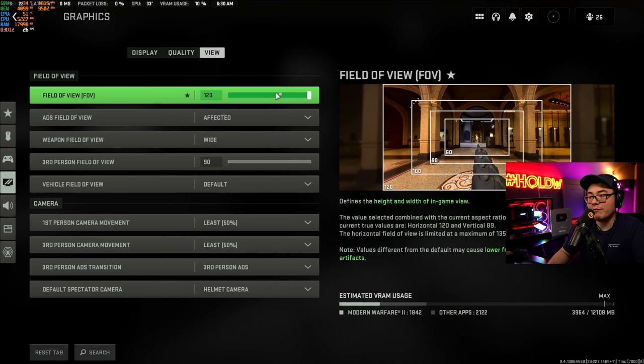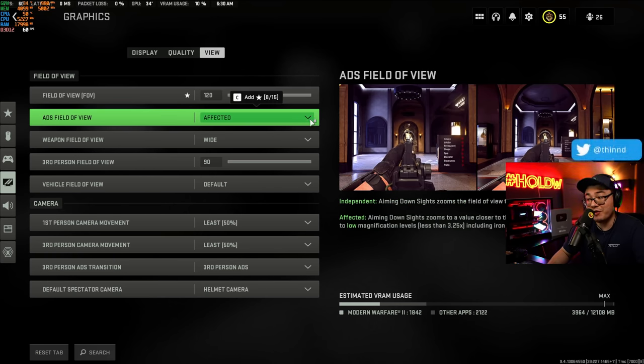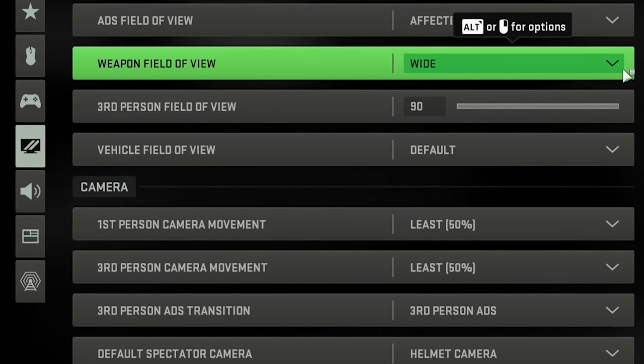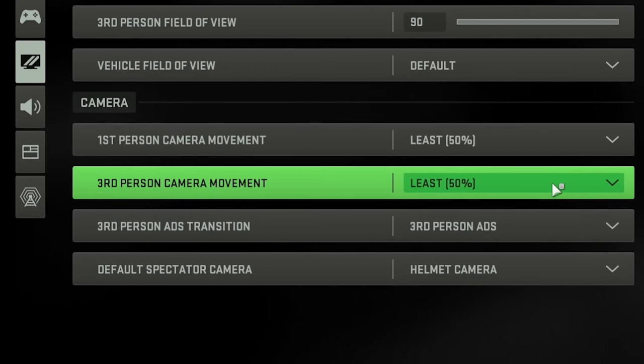When you tab over to View, I have my FOV set to 120. ADS field of view, make sure this is set to affected because it lowers your visual recoil, which is huge. Weapon field of view is set to wide to give a little more space around your weapon. And to reduce extraneous camera movement, turn that to the lowest setting possible.